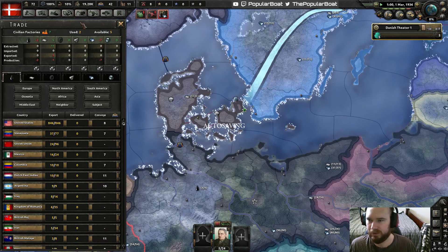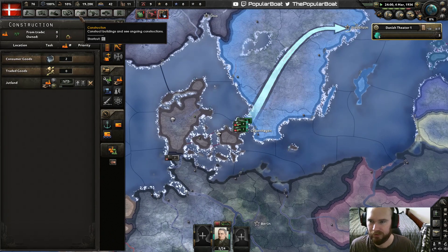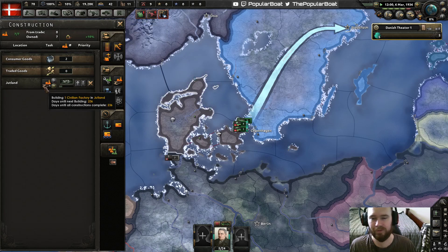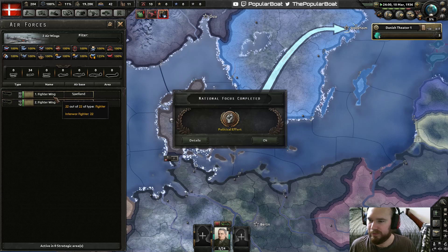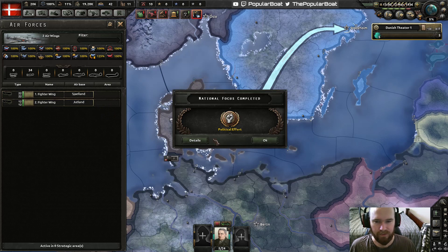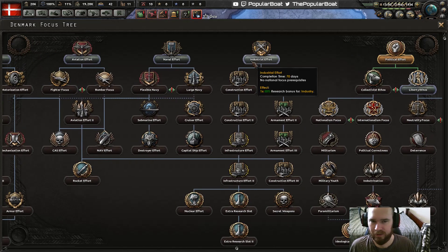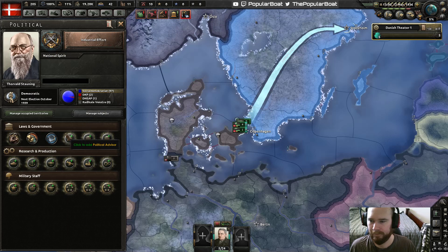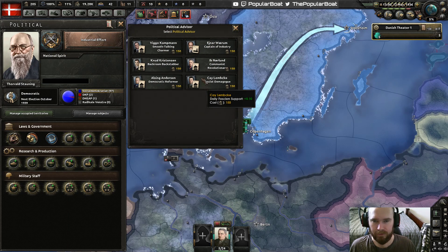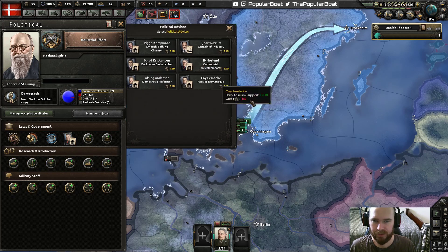We have no steel. We only have two factories so I'm not that keen to trade for more steel at the moment. Oh, we have one factory available — even better. We start with some fighters. They've really militarized the Rhineland. Let's do some industry I think. Let's jump straight into communist revolutionary.